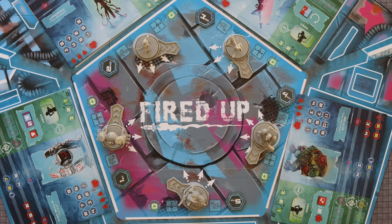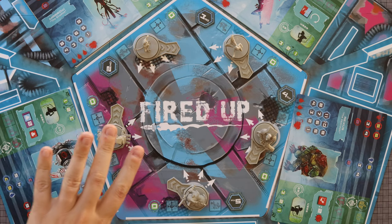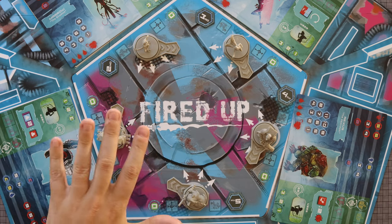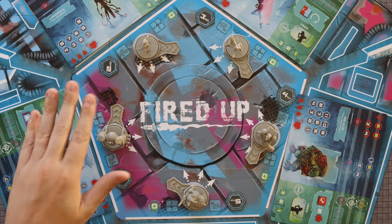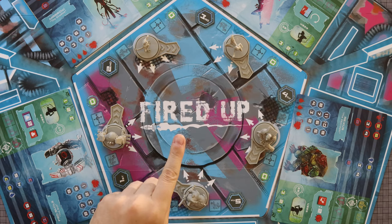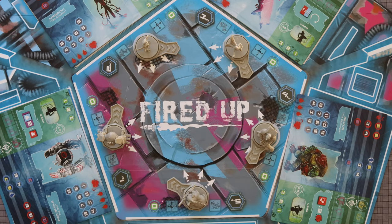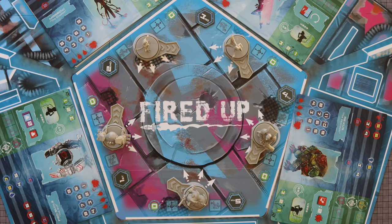Fired Up is a dice placement, betting-style game in which the players take on the role of the crowd at this newfangled, futuristic, gladiatorial fight. You'll be using your dice to basically influence these fighters to fight who you want them to and hopefully kill them dead — but don't kill them dead right away. Kill them dead when you want them dead. Please make sure you turn on the Klingon subtitles, because if I make any errors in the rules overview, that is where you will find corrections.